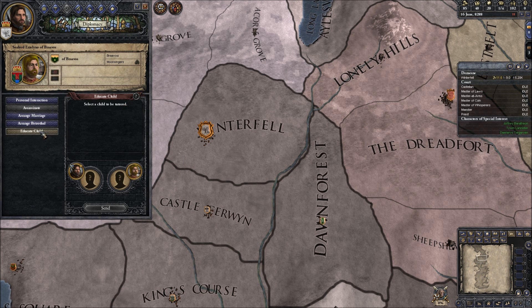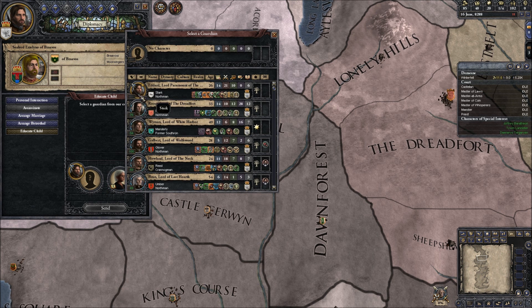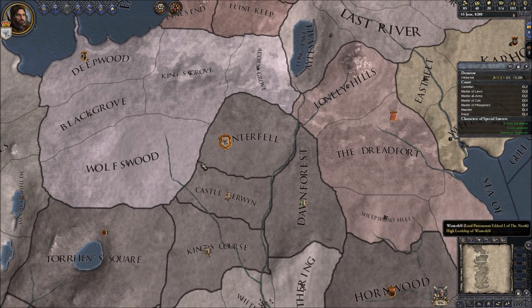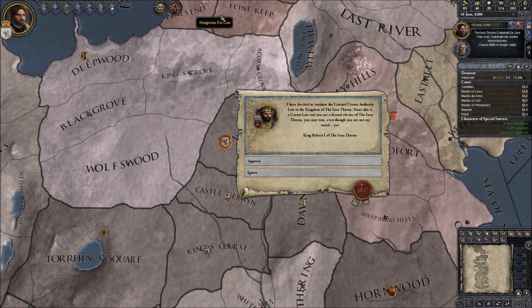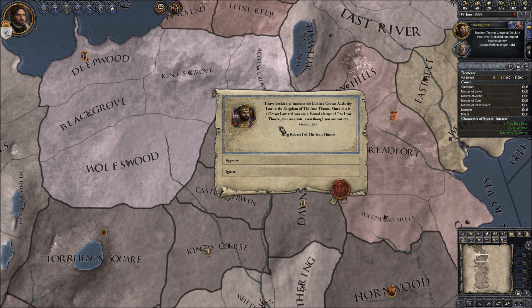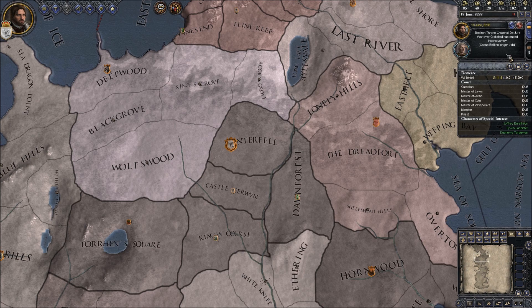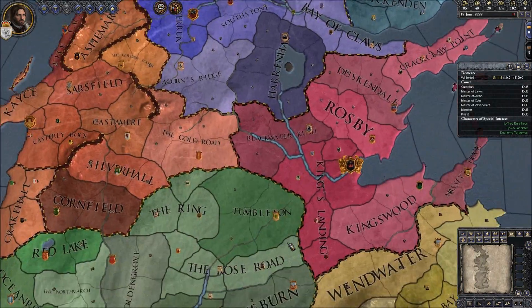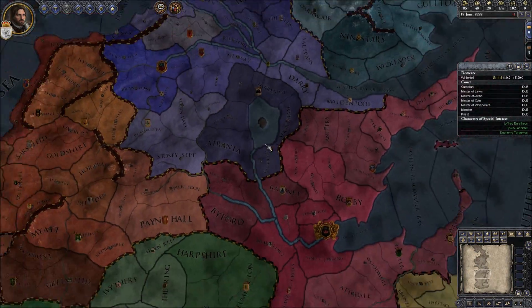Could I educate a child? This guy, for example - I will do it myself. No child will be a hostage in a foreign power. Dangerous factions - that's the Loyalists, that's cool. Limited crown authority law - sure. And the war ended inconclusively before I actually even raised the troops, which is fine by me I guess.